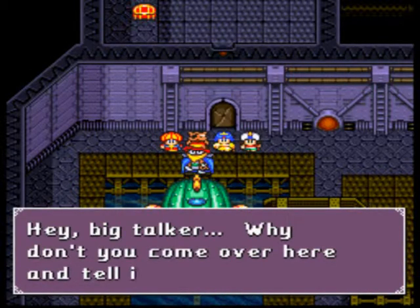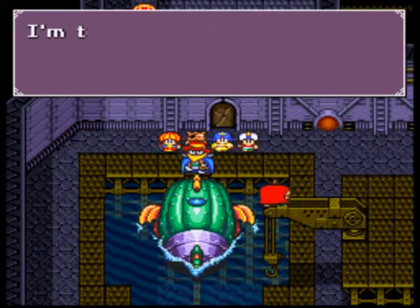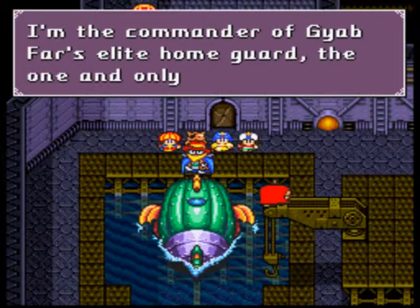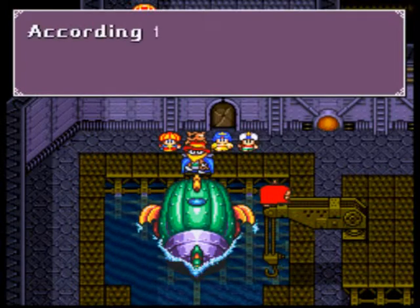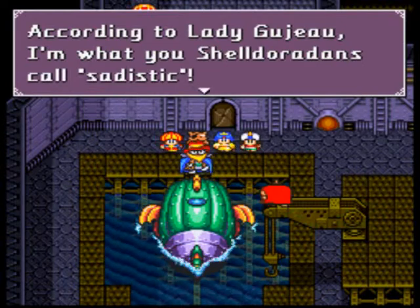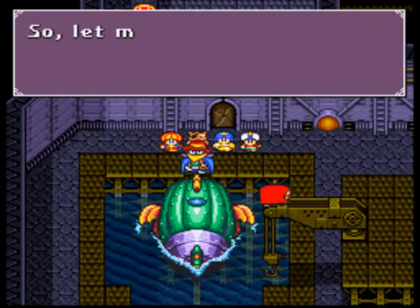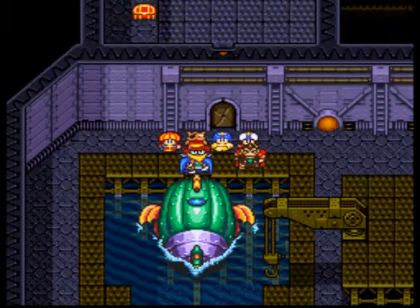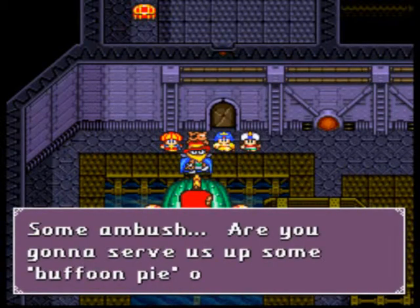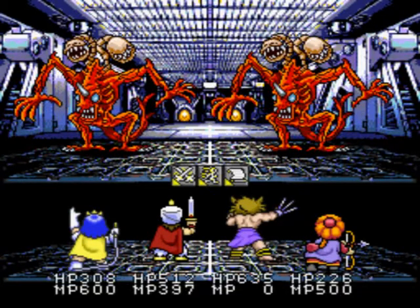Hey, big talker, why don't you come over here and tell it to our faces? It's like a red thing. I'm the commander of Giyobfar's elite home guard — the one and only Hercules! On Giyobfar's standing orders, I just ambushed you intruders. According to Lady Gujo, I'm what you Sheldoradians call sadistic. Hercules is Donkey Kong, and he's sadistic — but he doesn't even know what the word means because he's not using it properly.